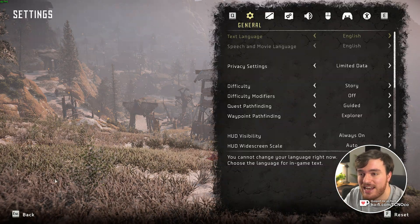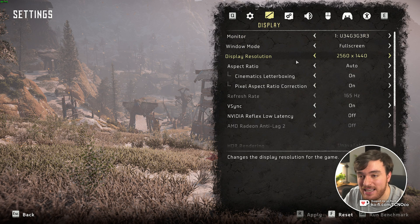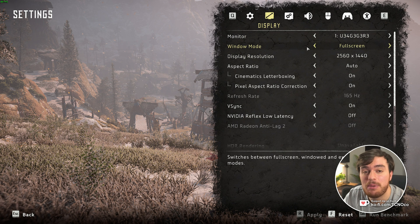I'll hit escape, head across to settings, and here we can start on the display tab at the very top. You should definitely be playing full screen for the best, most consistent performance, but window borderless works just fine.